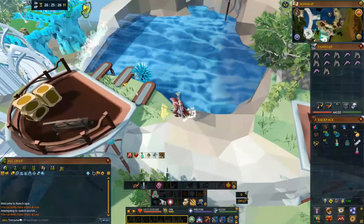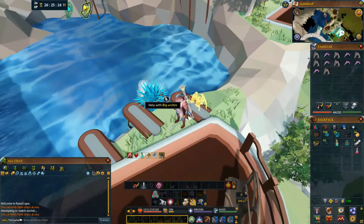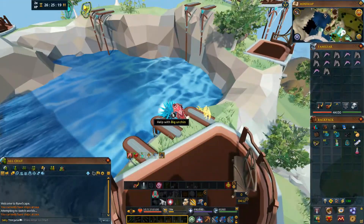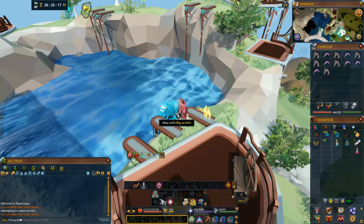There's also another diversion here, where you would help out the big urchin. So all you would have to do is just go ahead and help with it, and that's it - you get your points.